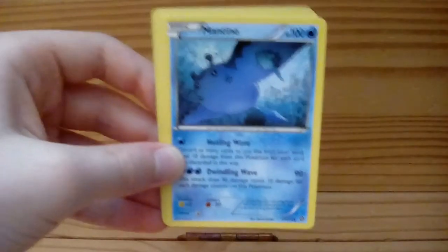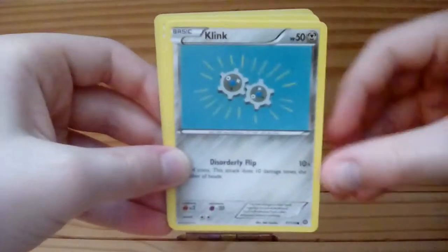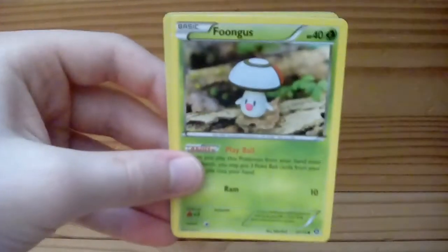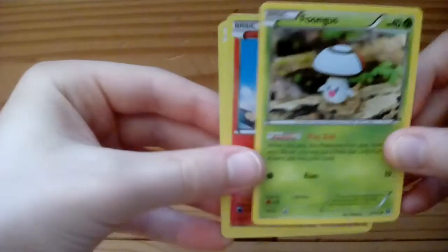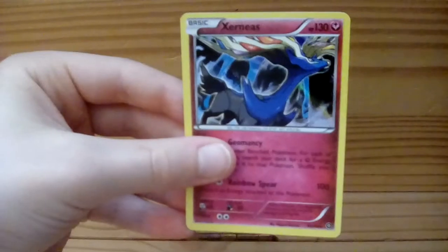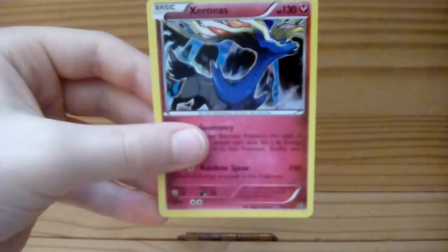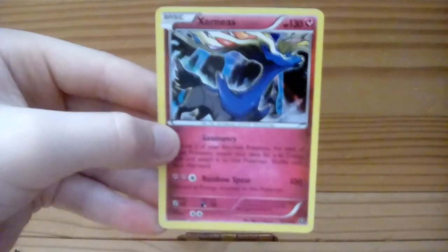A Mantine — cool, I actually have that one on my Pokemon Go team. A Klang, which is a small tiny Pokemon. Mankey, nice — very nice to have that one, interesting picture too. A Foongus, interesting. And then we have three more, so that means our reverse is a Chimchar — nice, because we got the Monferno as well, so that's a good pairing.